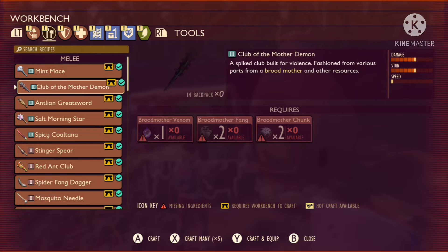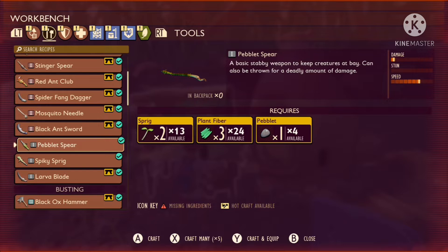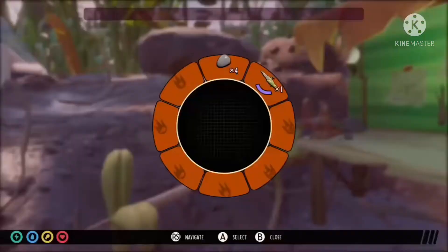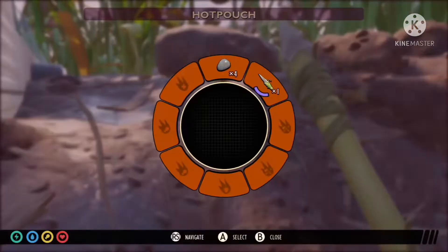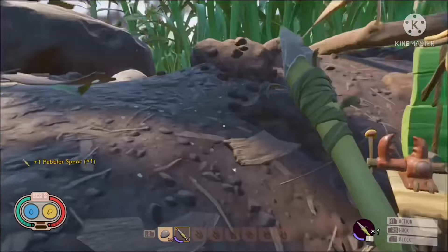Scroll down — these will probably be the only things you have unlocked right now. The peblet spear only costs two sprigs, three plant fiber, and one peblet. When you've gotten all those resources, just click A on it and equip it from your hot pouch, which you can access by holding LB or whatever platform you're on. Then you'll have it equipped and you can go stab things.